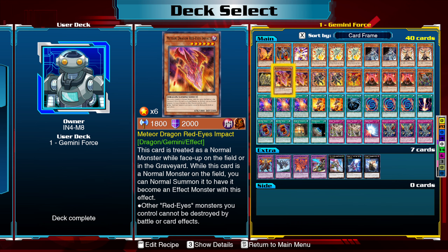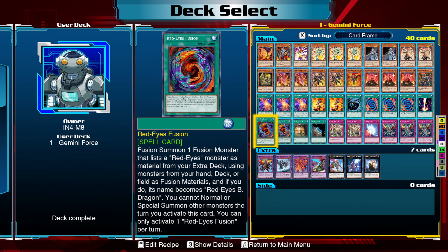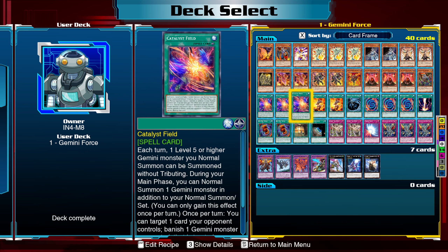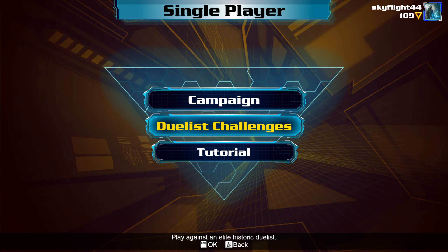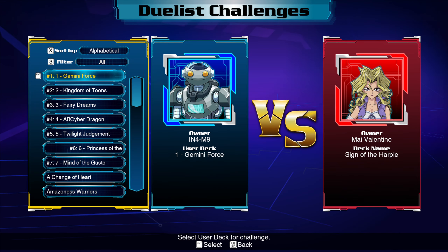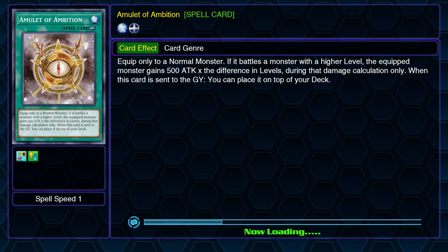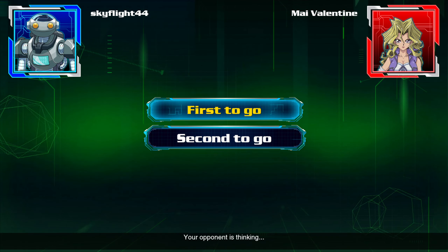So this deck's probably going to be pretty good. It still has the opportunity to brick, but then again, everything does. I'm probably going to get rid of a Pulmarization or two for Necrofusion later on, but I just don't know exactly where that is. So let's go through the Duelist Challenge, because I want to see how well this deck's going to work. The best opener we have is strictly Red Eyes Fusion.